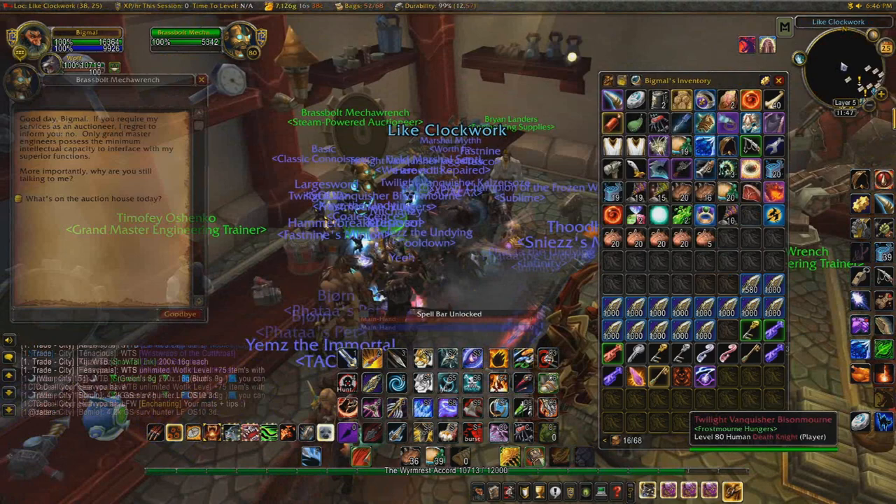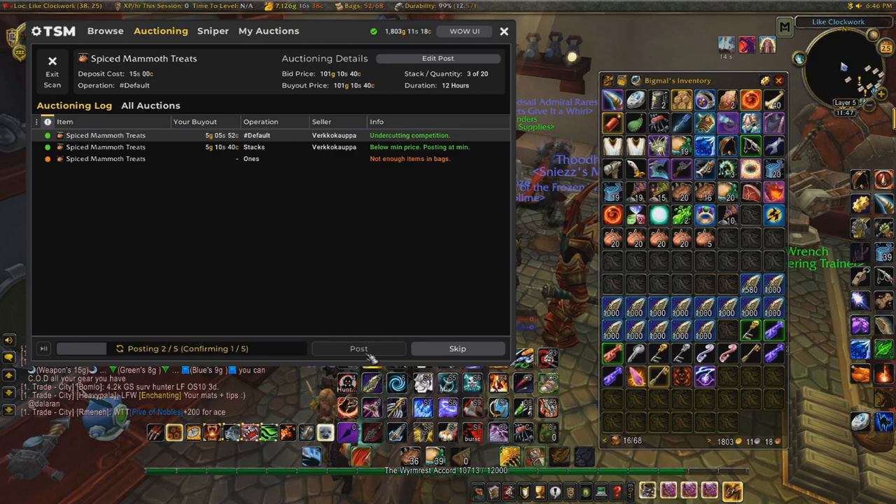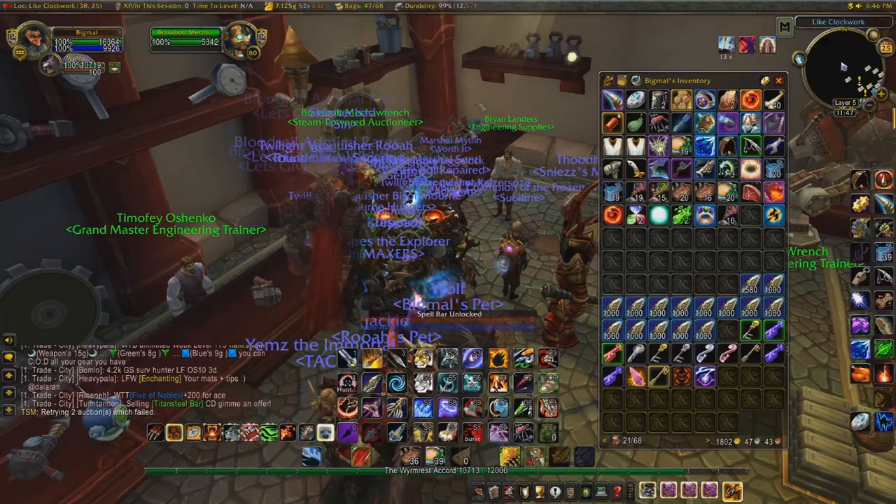Okay, we're done there. Now that we have our treats, we'll stick these back on the Auction House. Like I said, this is a nice easy flip — just something I do daily so that I've got some stock on the Auction House. Hunters will definitely be wanting these for raiding and that kind of thing — just a little bit of extra damage for the pet.